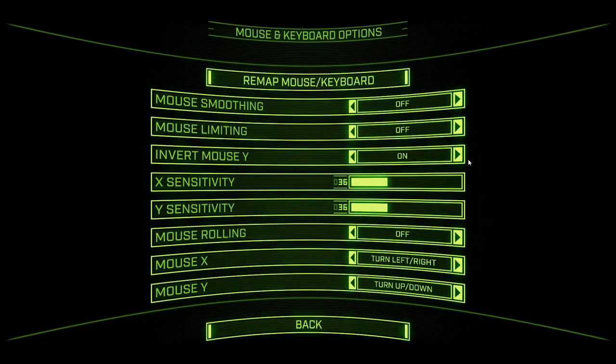So with invert mouse Y on, it means that if you pull your mouse back, it's like grabbing someone's head and pulling it back — they're going to be looking up. So as I pull my mouse back, I look up. And if I push my mouse forward, I'm going to do nose down — I'll be looking down, I'll be pitching down.